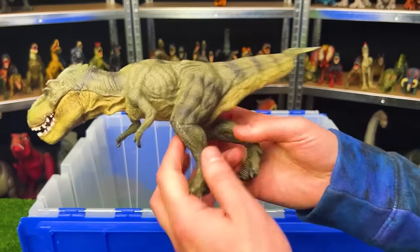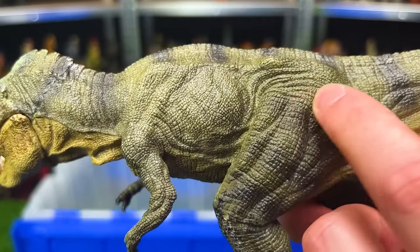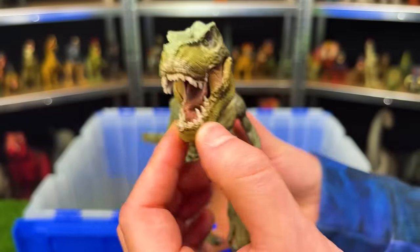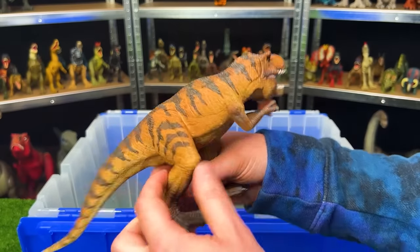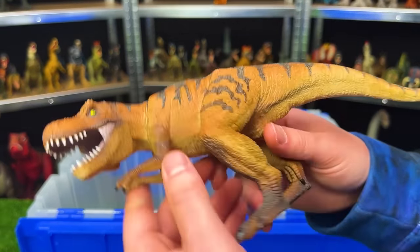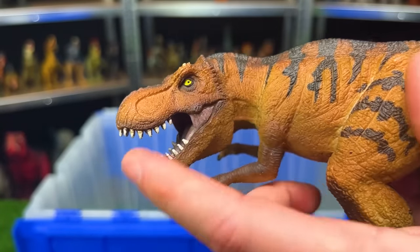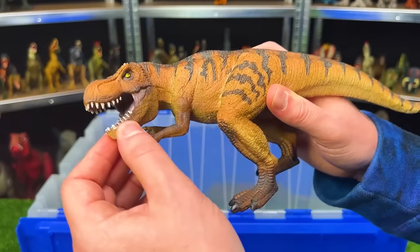Here is a darker model T-Rex — I love the attention to detail with the skin, like you can see all these little bumps all over its body, and it's got black stripes. On this model you can open and close its mouth. Here is a super striped T-Rex with really bold black stripes along the top of its body, soft tan or orange on the rest, and super bright yellow eyes — unfortunately you cannot move any of the body parts on this model.